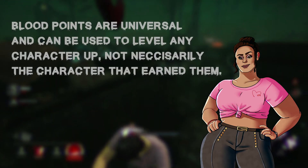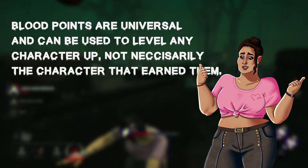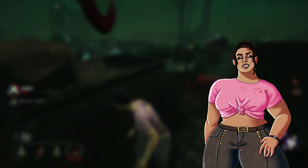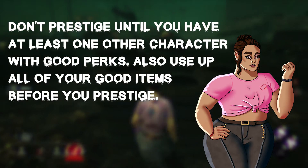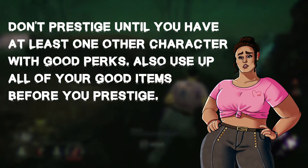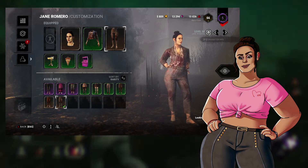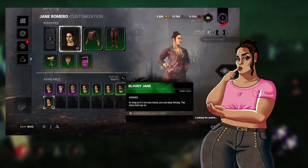You can spend your Blood Points on any character you want — you can even spend points earned as a survivor on a killer. Character levels cap at level 50, and every time you hit level 50 you have the option to Prestige that character. Prestiging can be done up to three times, and every time a character is Prestiged you lose all of that character's inventory and go back down to level 1, but you unlock a different part of their bloody outfit. Prestige 1 unlocks their bloody shirt, Prestige 2 their bloody pants, and Prestige 3 their bloody face. Exceptions may apply.